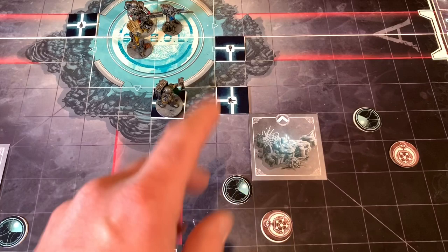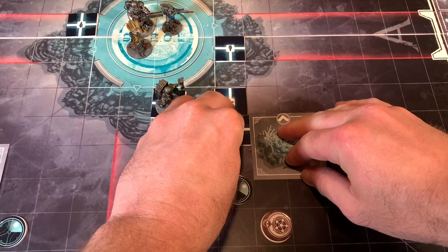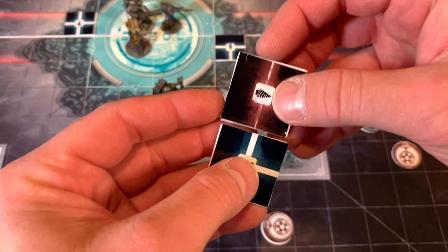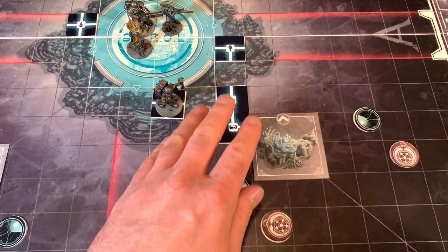We're gonna draw another token out of the bag. We got this one — not a very good one, but we'll put it right here. Now there are different symbols on these light streams. If you ever connect three of the same symbol, you've formed what's called a triplet, which is good and bad. If you form a triplet, you first turn all of them to their less illuminated side — they become a weaker light stream. But you also gain three Umbra, which you can spend to buy items and things during the game that'll hopefully save you.